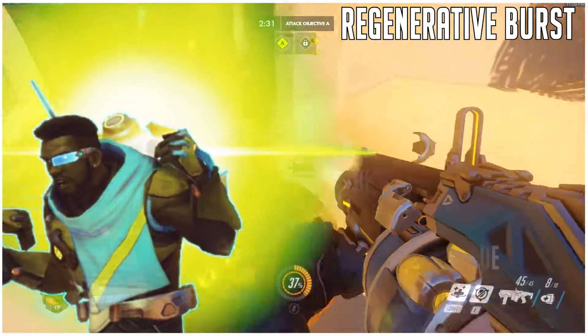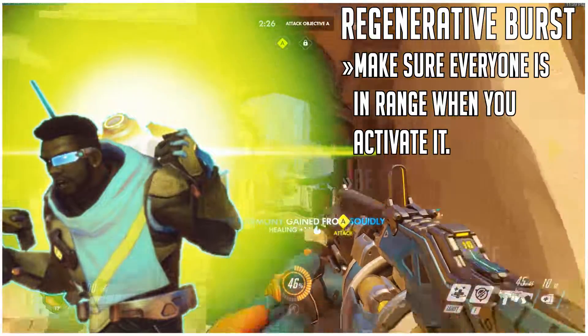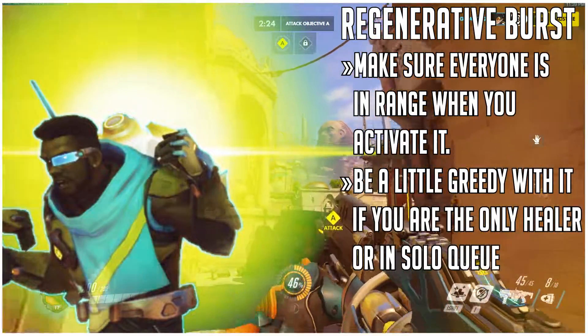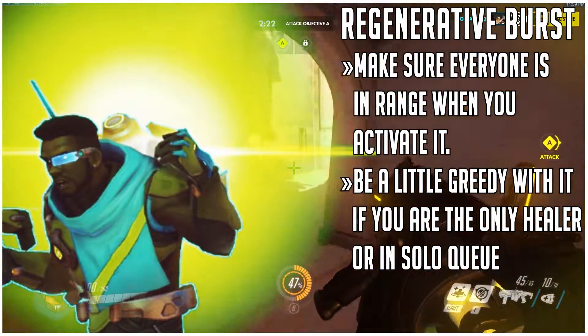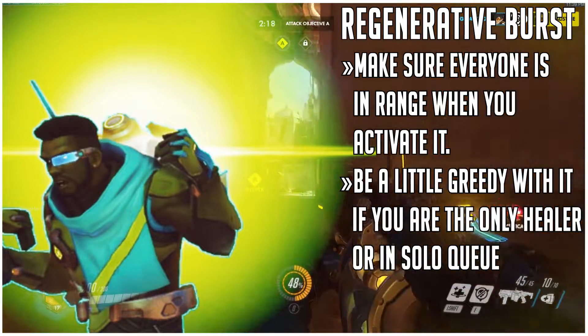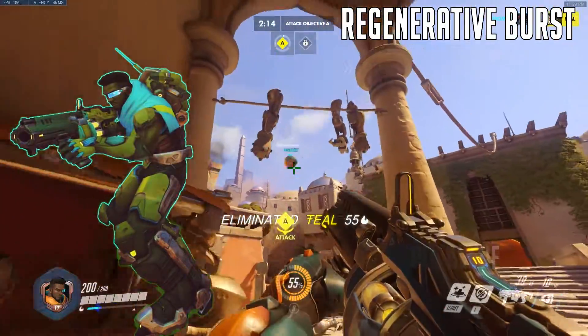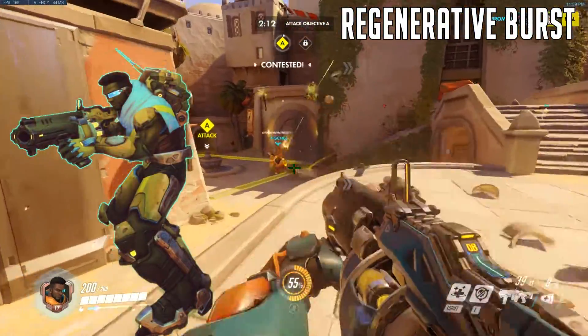Do not let the Lucio-like aura ring fool you. Everyone must be in its radius when you press the button to receive the effect. The other tip is to save this for yourself, especially when you're in a solo queue environment. You can't really rely on the other healer, if you even have one, to heal you. So it's okay to be a little greedy with it.